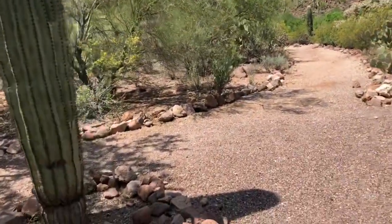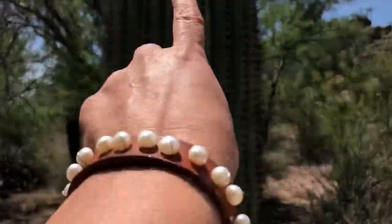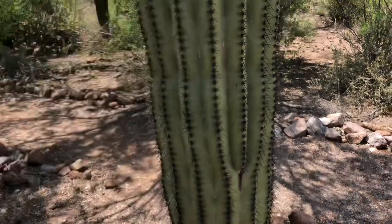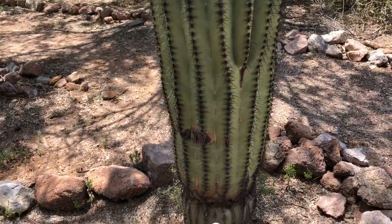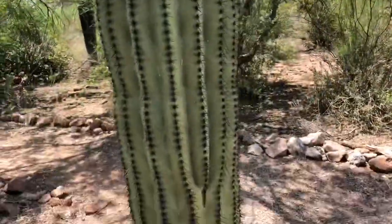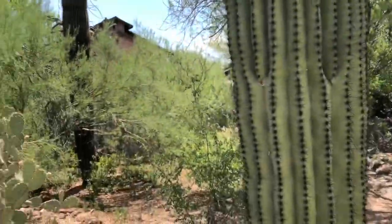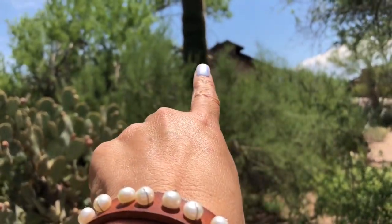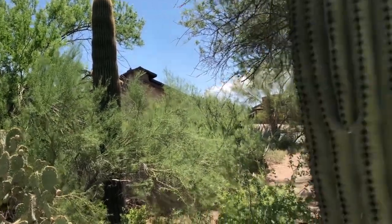Here's a close-up on a saguaro. Notice the ridges — that's so when rain falls, the water drips down the body of the saguaro and reaches the roots. This one isn't quite 50 years old yet — it doesn't have arms. That one right there is developing little buds. See those? Those are arms, so that one's about 50 years old.